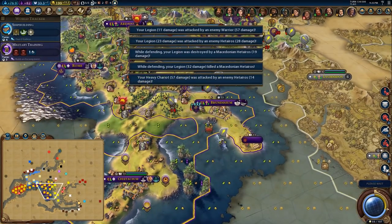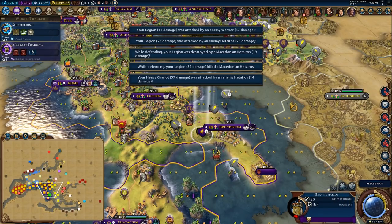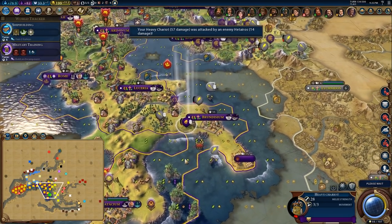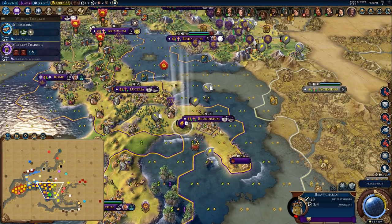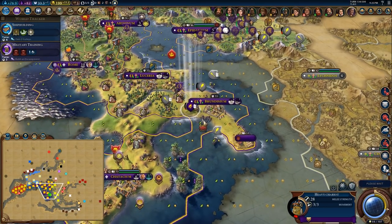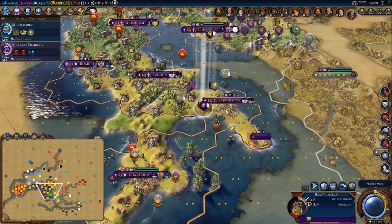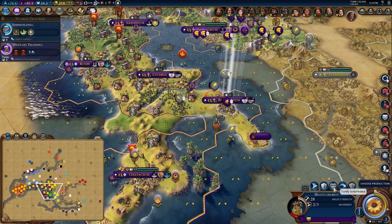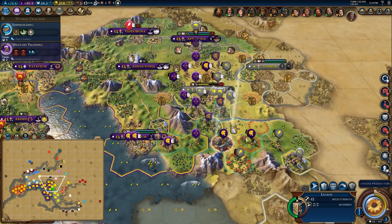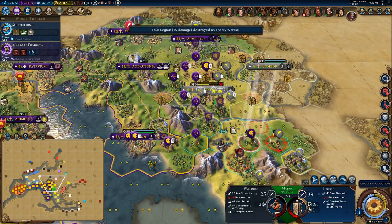We lost that unit — it's not the end of the world, probably not the start of the world either, but it's far from ideal. Let's get you inside the city here to defend. Let's choose our production — we have another legion. The legion swarm is beginning to get underway.